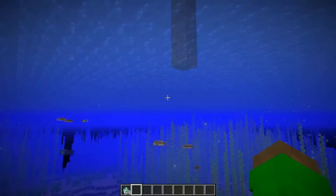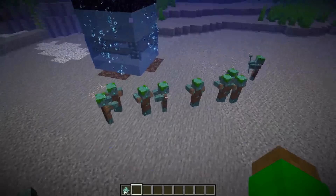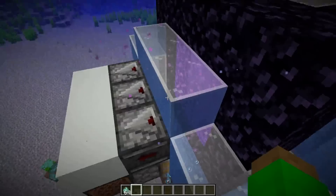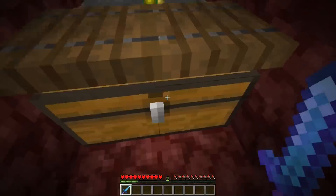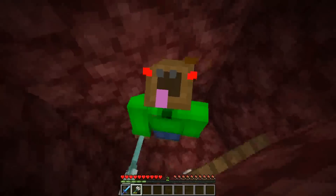Now let me show you how this farm actually works. If I spawn in a few drowns — wow, this guy has a trident! You'll see they all head straight for the soul sand because the turtle eggs down here attract them — even the babies can see it, which is perfect. They get shoved into the area and put into the portal. As you can see, all of the drowns are getting shoved into the portals. You can then come down and kill them for their loot and hopefully get a trident — I actually got one there! I do have Looting 3 on this sword. This farm does work.